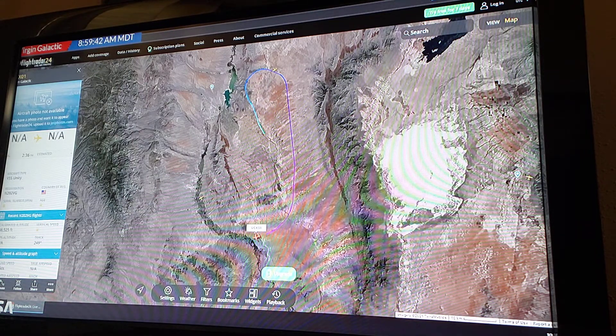Sometimes you hear this referred to as a racetrack. I don't know if Virgin Galactic uses the term racetrack, but for some of the orbital launchers we'll see the carrier aircraft flying a big oval pattern like this. They sort of line up for the drop, then come around again and line up again. They're flying the racetrack here.